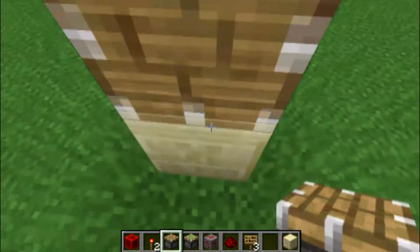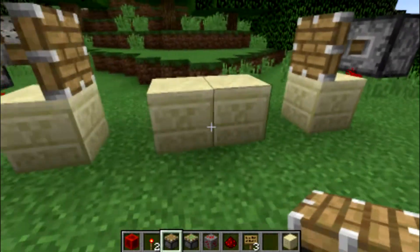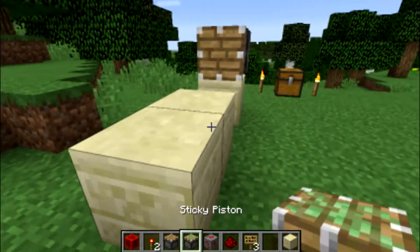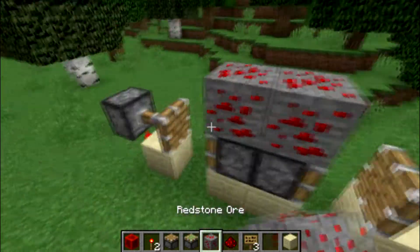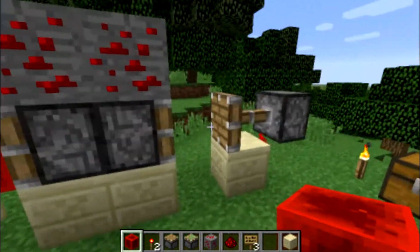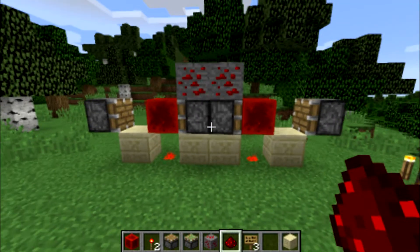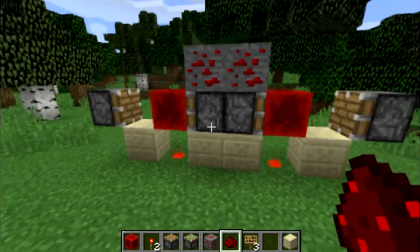It's a pretty simple design, so you should get it easily. You put redstone on the top, then you place a block here and here, and put this here like this. This is basically how it works — this is it finished.